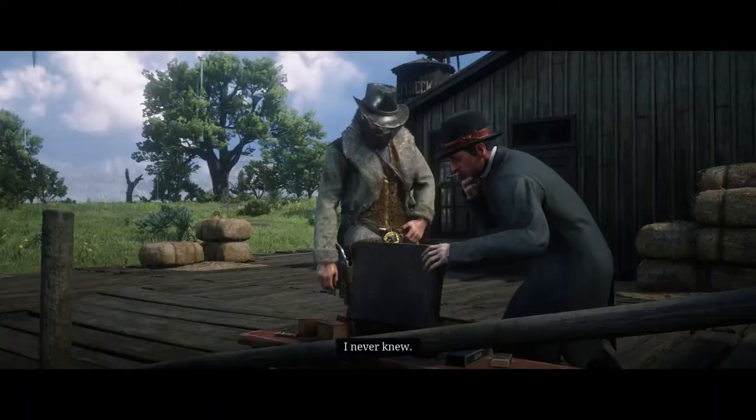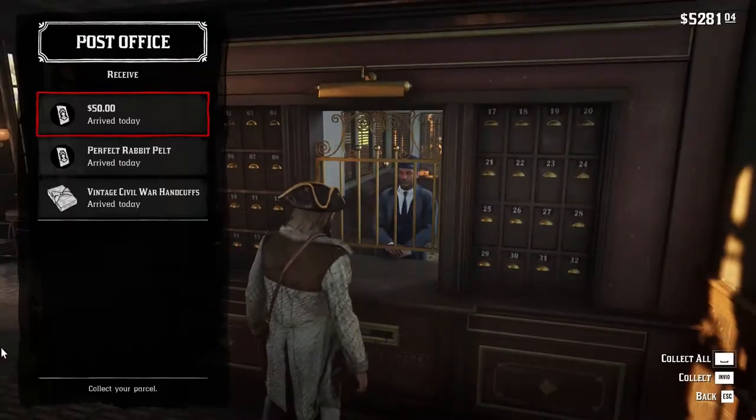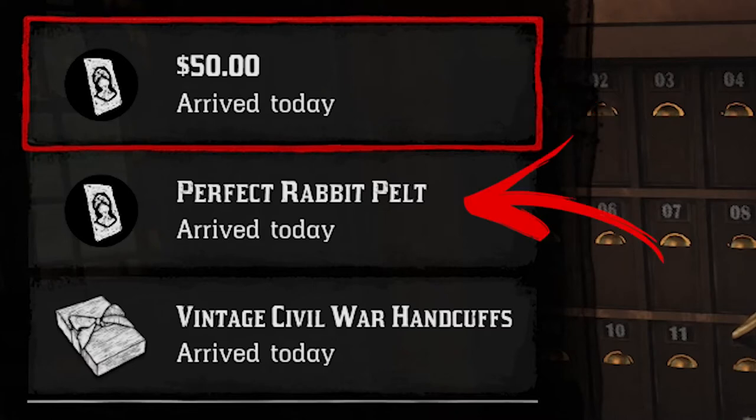You may wonder how much you can earn from this quest. Only for the Fauna of North America sets that you will collect following this video, you will gain $50 in cash and a perfect rabbit pelt.